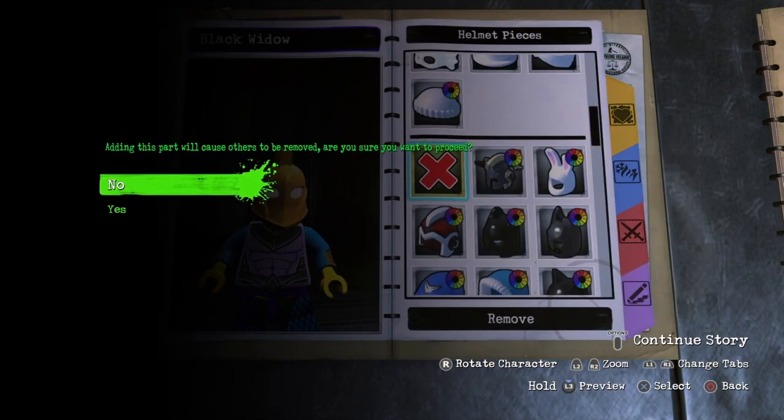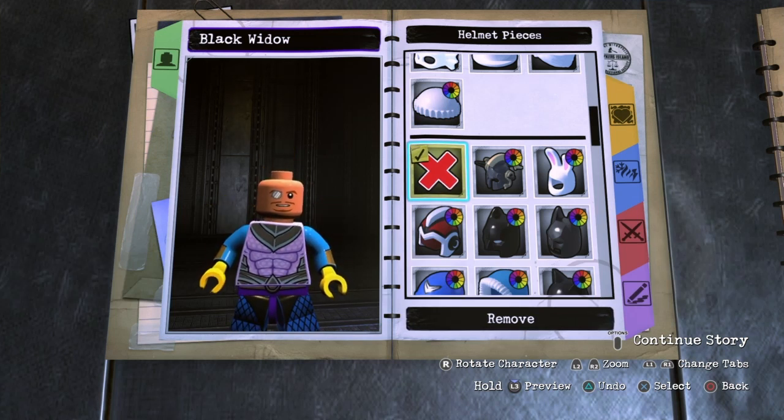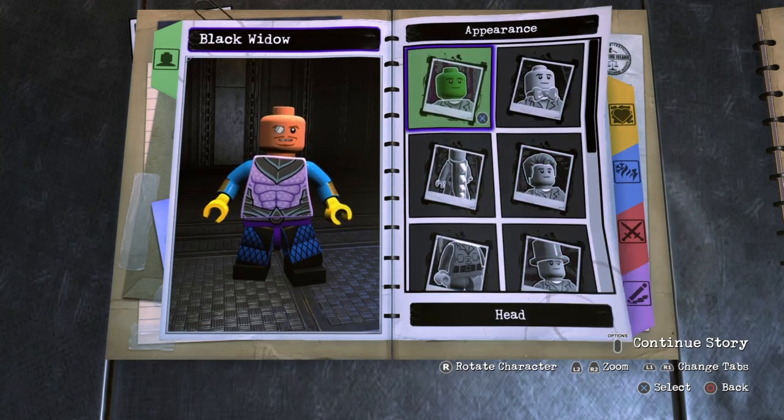I'm gonna get started on this Black Widow. For the Black Widow design, her Avengers Endgame outfit is really kind of a classic outfit. It's really kind of all black with a little bit of red, so it was pretty easy. There's just one piece I really didn't like, but overall I think the design turned out pretty good. So let's go ahead and get started.